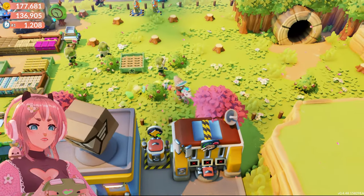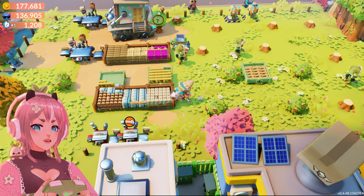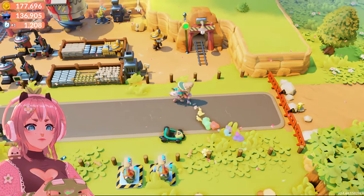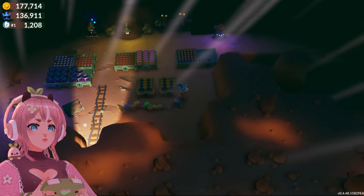Here is the lumber zone where you get your wood and fabric and paper and all that kind of stuff. And here is the mining zone where you get your ores and diamonds and all that.